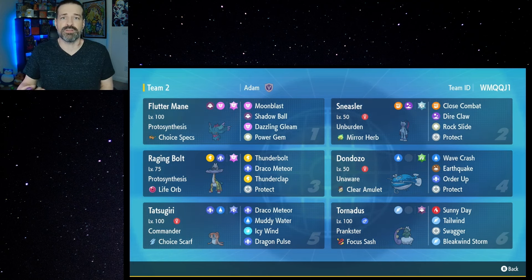Once Sneasler is able to get that plus two in Attack from that, this thing is going to be able to sweep a lot of things. With really strong moves like Close Combat and Dire Claw as its STAB moves — Dire Claw especially having that chance to inflict a couple of statuses onto other Pokémon — it's extremely beneficial. Even if you go with Rock Slide, while it's not the most powerful or accurate move, having the spread damage, being able to hit Flying Pokémon, especially at a plus two with Sneasler's high Attack stat, it's going to do some really good work.